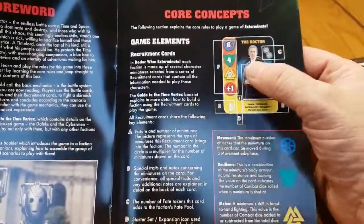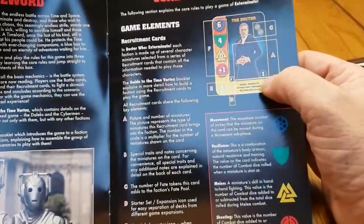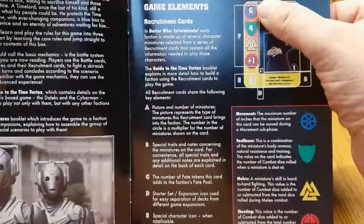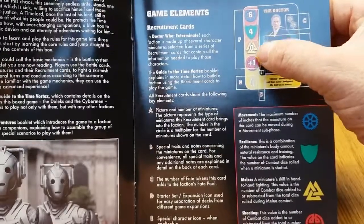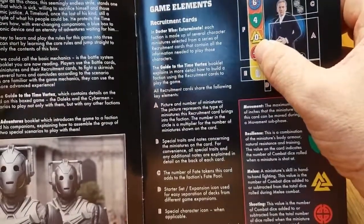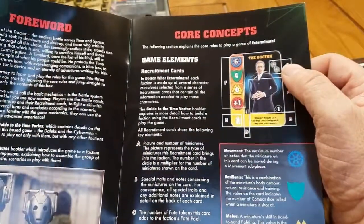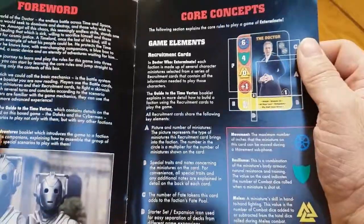The rulebook explains the element of a card — how we use the cards to recruit characters. The cards break down quite easily: you have your movement, defence, special abilities, and attack. Pictured is the 12th Doctor. The Doctor doesn't really use weapons as such; the Doctor tends to use people as weapons, as discussed quite frequently in the actual show, because the Doctor is quite good at manipulating people.